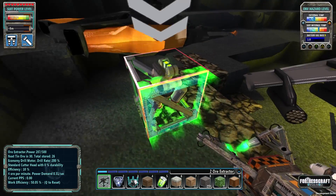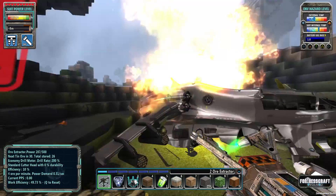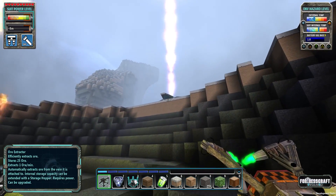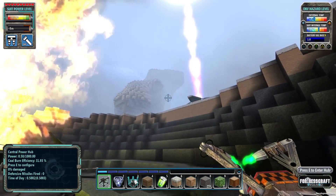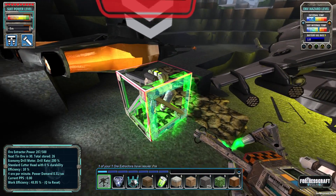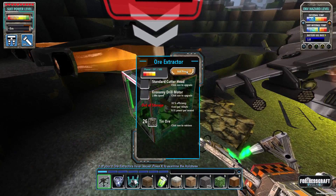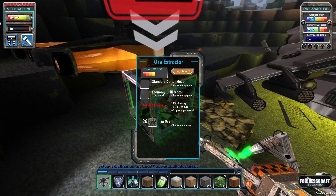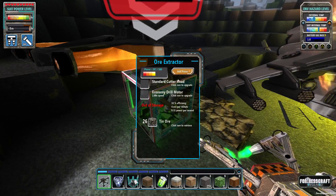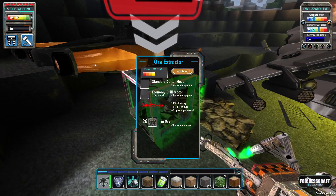I placed one here. You place them on the ore veins. Right now I have no way of actually transferring power, because eventually you can actually shoot lasers — which is cool — from this thing to transfer power to various devices. But we don't really have the capability of doing that yet. So what you can do is place this guy down, press E to open him up, and here you can actually manually feed him power from your suit.